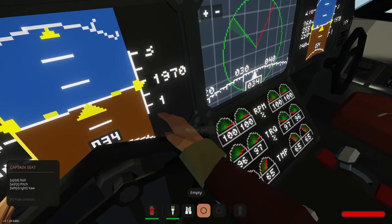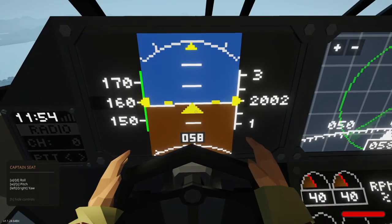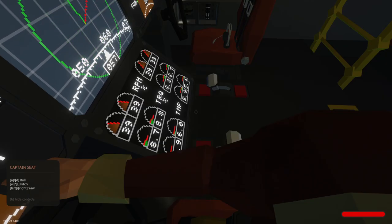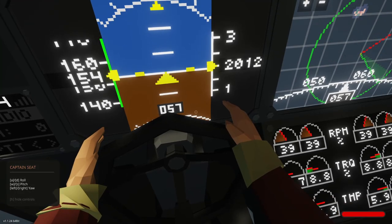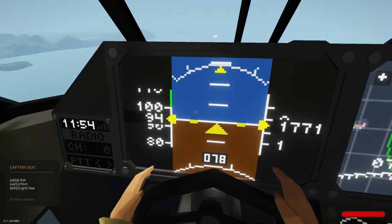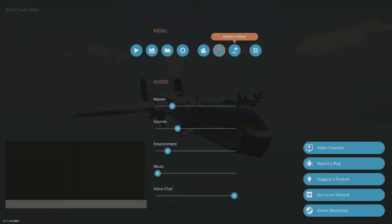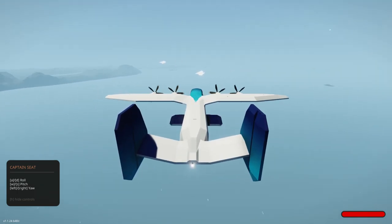Let's see if we can land this. Going down to 50%, maybe 40. This thing must have a lot of lift because it is trying to stay up. Let's kill it down to 13 — 13 will get us down. Oh wait, I'm in the physics low detail. So far we know you can fly it in low physics. Let's see what high physics do.